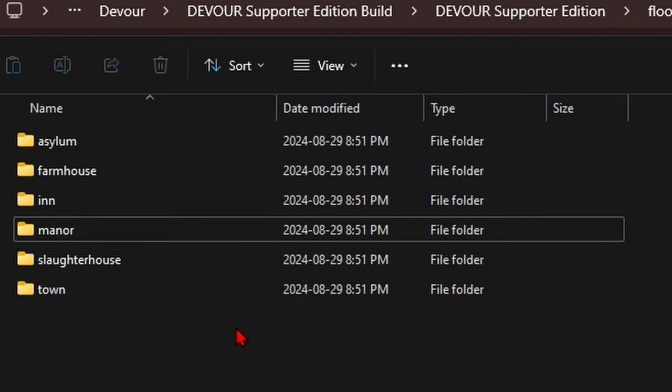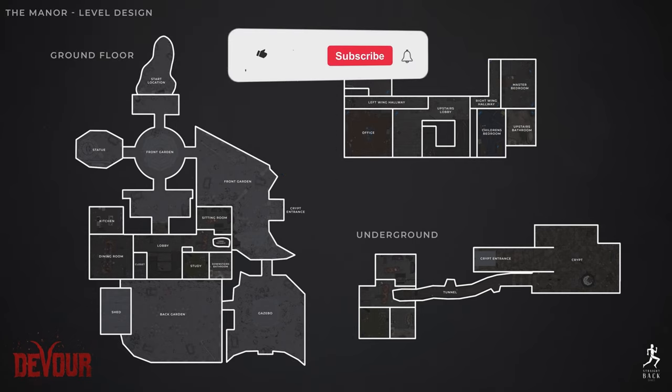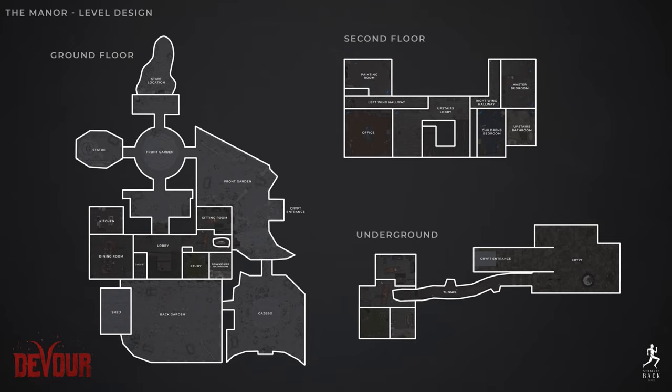On screen now you should be able to see the level design for the manor. Other than the Devourer and Straight Back Games logos at the bottom left and right, and the manor level design label on the top left, we have three major spots to cover: the ground floor, the second floor, and the underground.